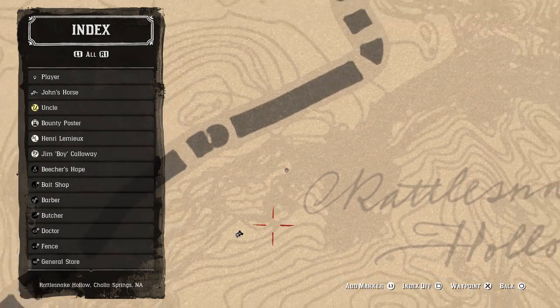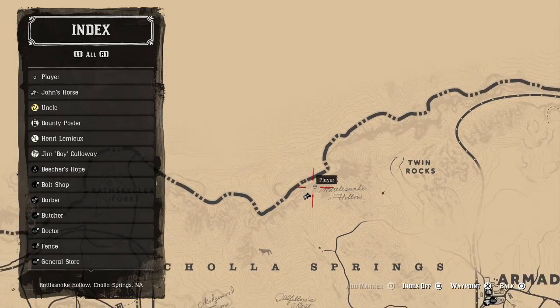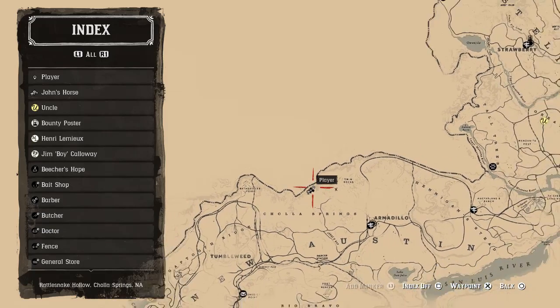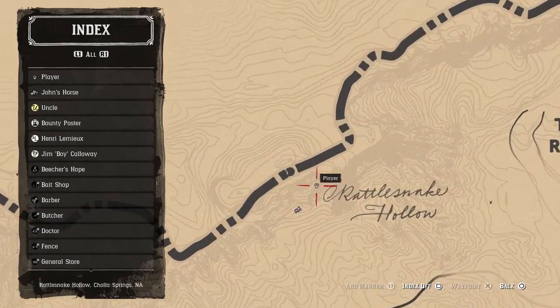We're on this little path here. There are a lot of caves around here that you might think, 'Oh, this is it — why is it not here?' It's probably the wrong cave. Look exactly where we are, zoom right out again so you can see where we are on the map, and I'm going to zoom right in to the exact location one more time.